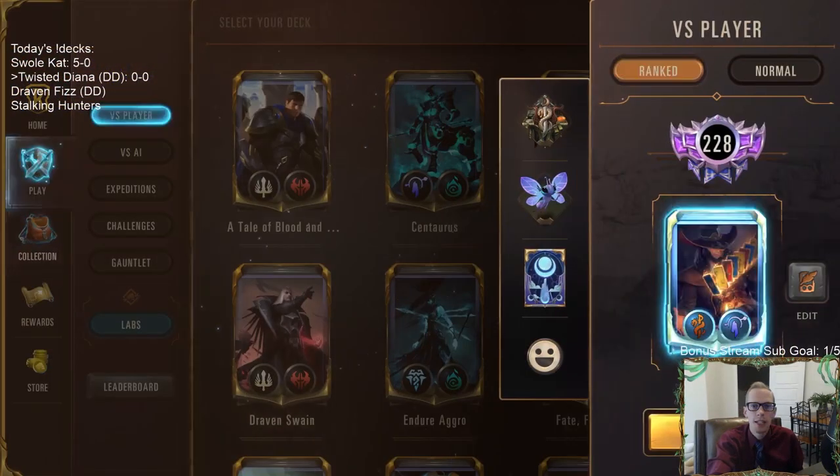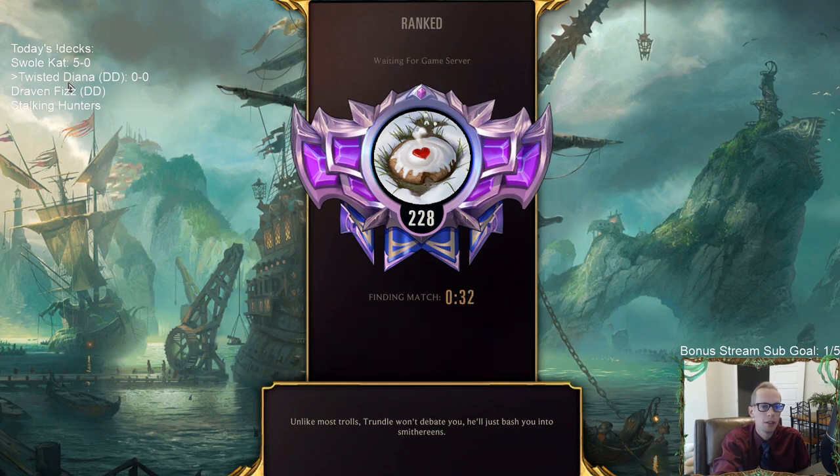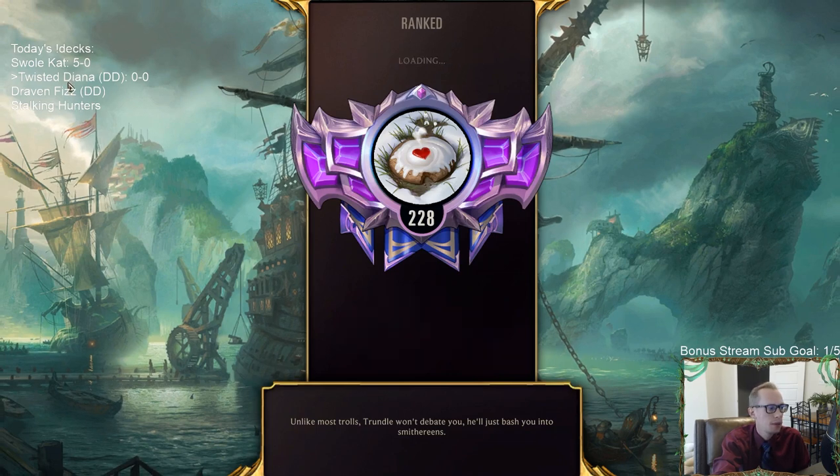Anyway, Twisted Diana - let's get going. We're going to play our five games over in ranked and see if we can build upon our awesome record with Swole Cat just a little bit ago. We're going to be playing a bunch of Bilgewater decks. The last three decks are all Bilgewater decks. Twisted Diana and the Stalking Hunters are honestly kind of similar - they should both be good.